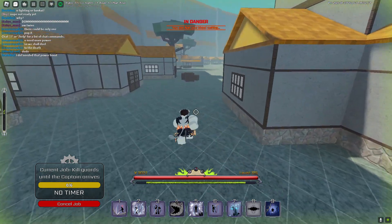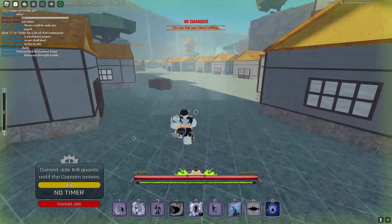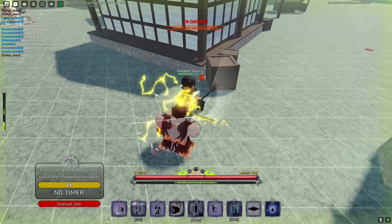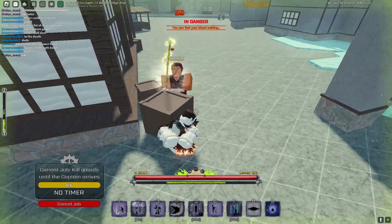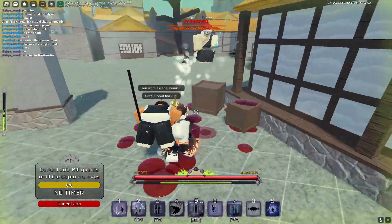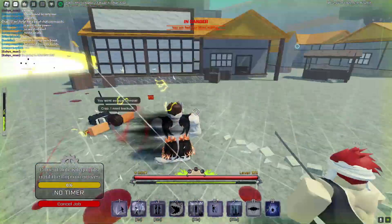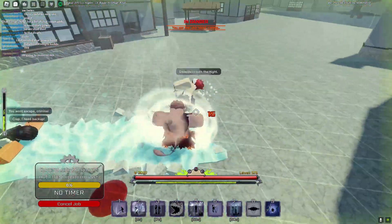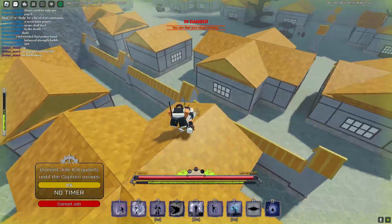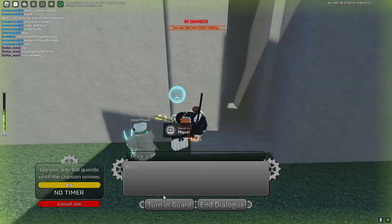Basically just find a stray Shinigami guard somewhere and bring him to the NPC. All right, I got him. Just ignore the other NPCs, try to avoid them, and just bring them back to the place. Loop around, climb buildings, and get to the hole in the wall — you should be able to lose them quite easily.